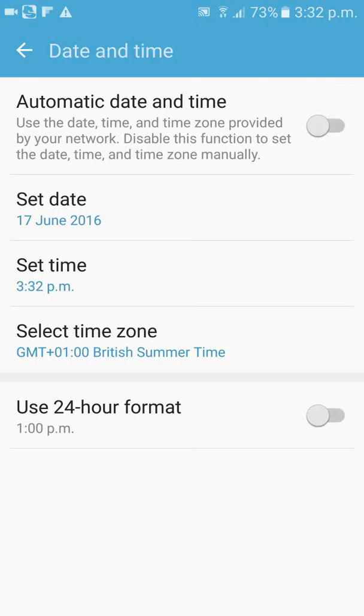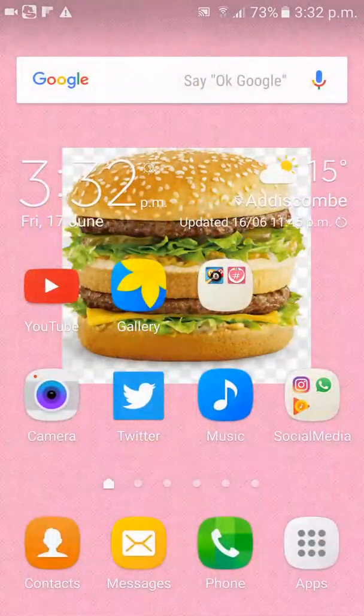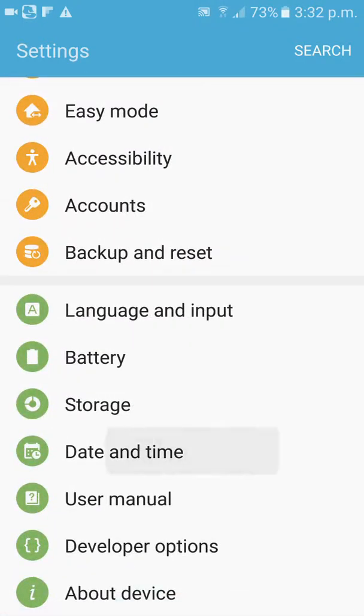You want to go to, let me just clear all this. Clear all that. Then you just want to go to here. Date and time. Here.